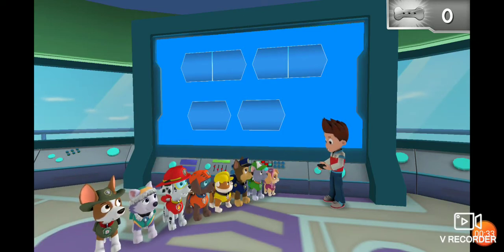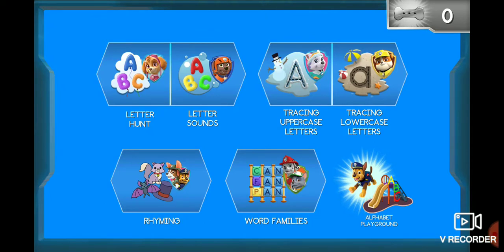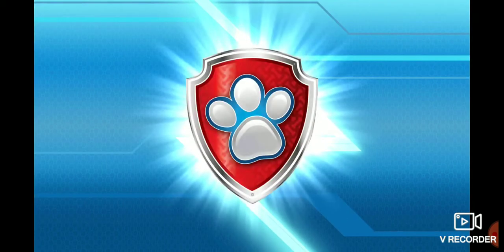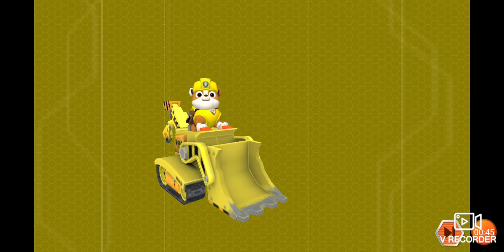Welcome back. Tap on a pup to start a mission, or tap on the alphabet playground to get bill tracing lowercase letters with Rubble. Help Rubble use his digger to trace lowercase letters in the sand.